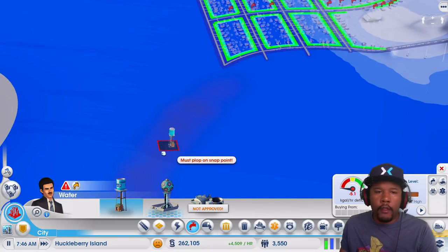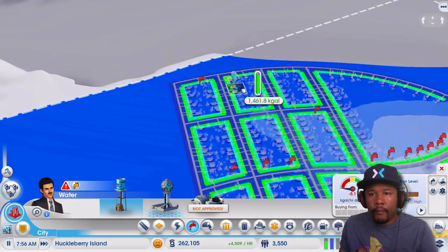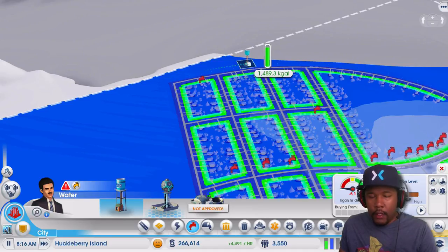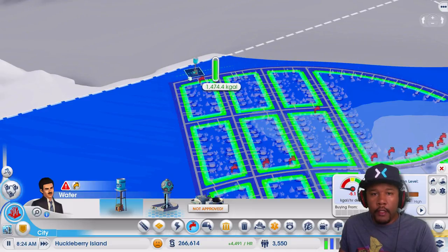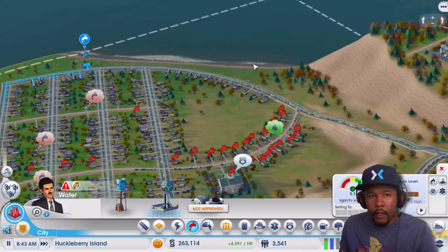That must have been from past episodes - we had a road coming down here and we had actually put some industrial houses there. Okay, let's see where the best place is to put this. This shows me on the water map where the best place is. I think we will put it right here. This is going to provide water to the city.